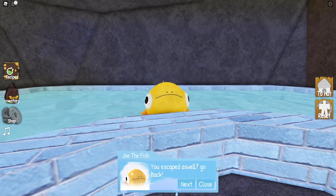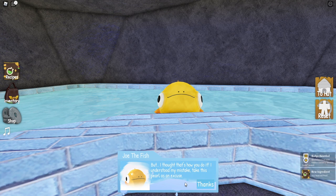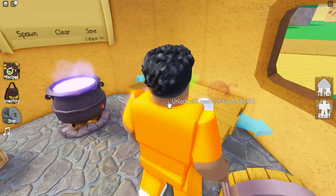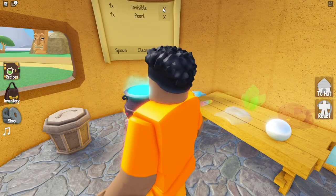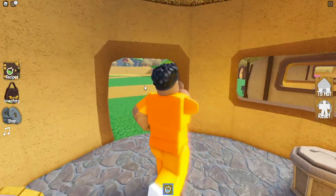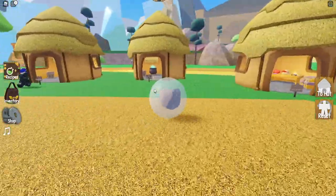Talk to him again and he will say 'oh you escaped' — hit next and he'll let you go and give you the pearl ingredient. You'll also get an achievement for beating the pearl quest. You can teleport back to your hut and you'll see the pearl ingredient on the second page, where you can now use it to create other potions. That's it — just a quick guide on how to complete the pearl quest in Tribal Labs. Make sure you check back for more Tribal Labs videos.